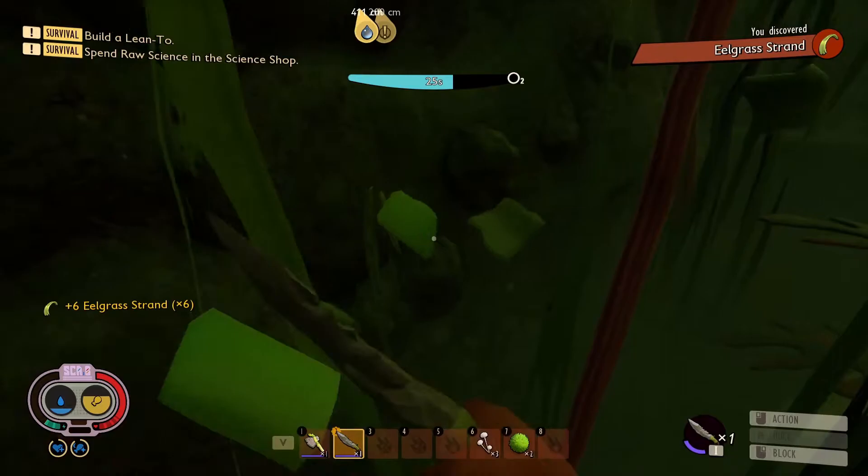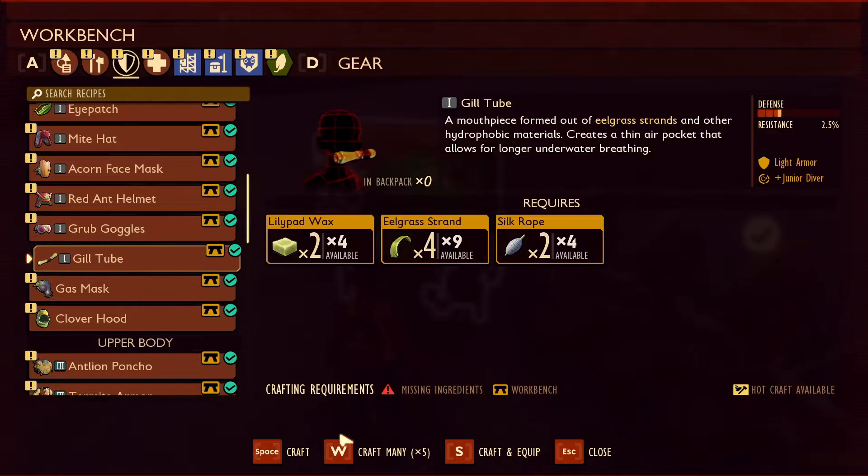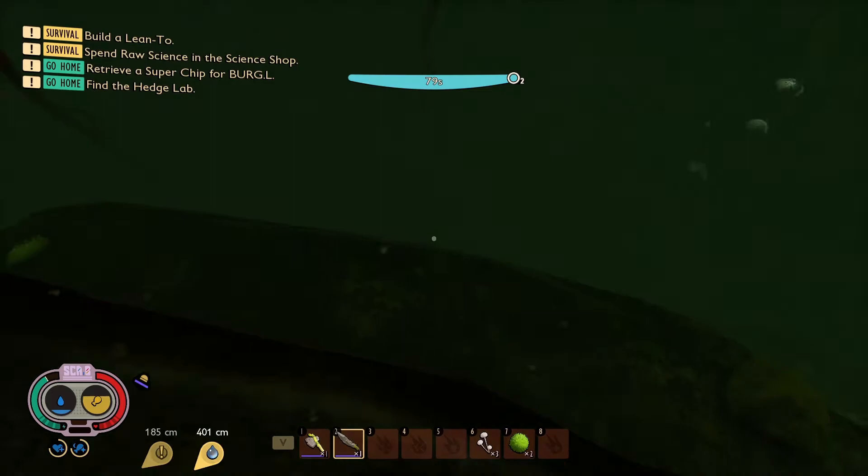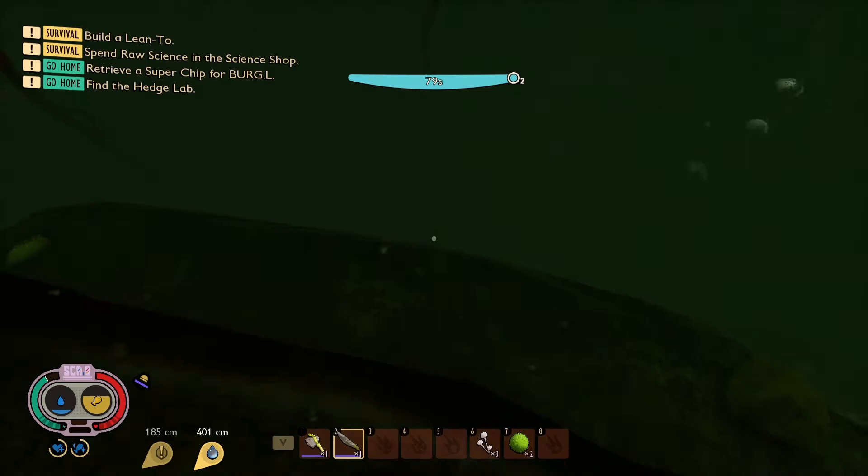Once all ingredients have been collected they must be taken to the analyzer to be analyzed, and this will unlock the gill tube. Craft the gill tube at the workbench, then equip it, and now you can swim underwater for 80 seconds.